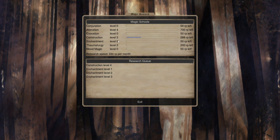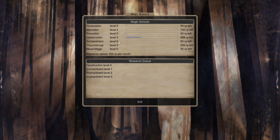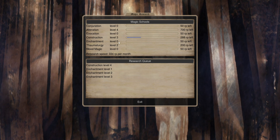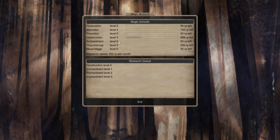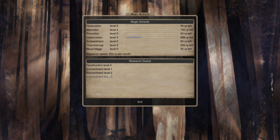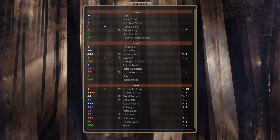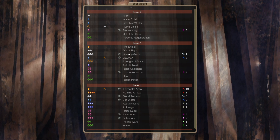Next turn we'll have Construction 4, which is going to be very nice. We're going to have some nature boosters, some earth boosters, our Dwarven Hammers ready, and Dowsing Rods. Things are looking very good. Then we'll go down to Enchantment 3 — Strength of Giants, maybe.